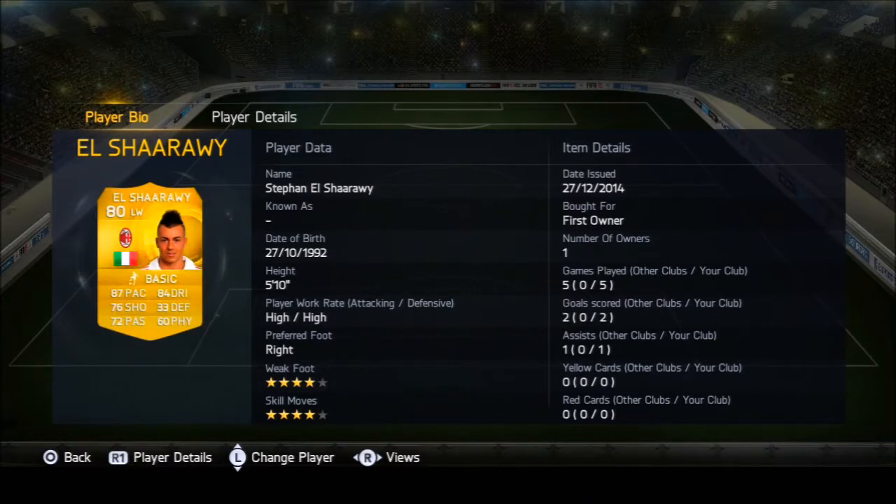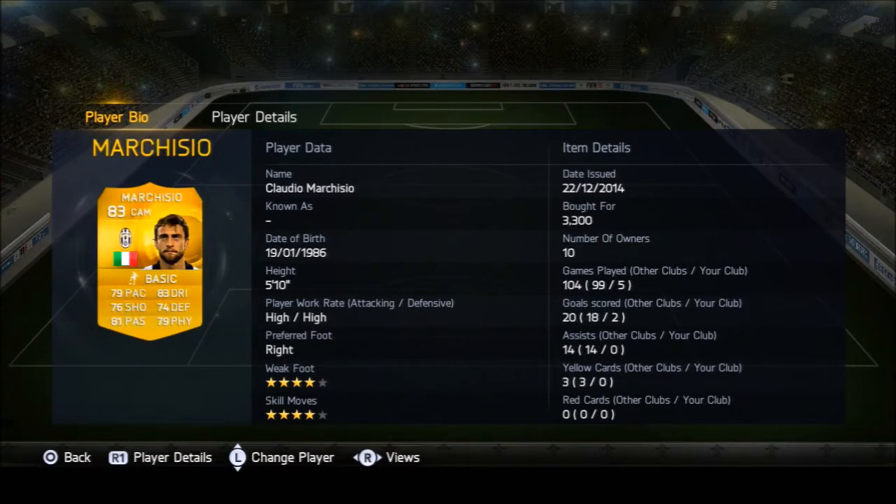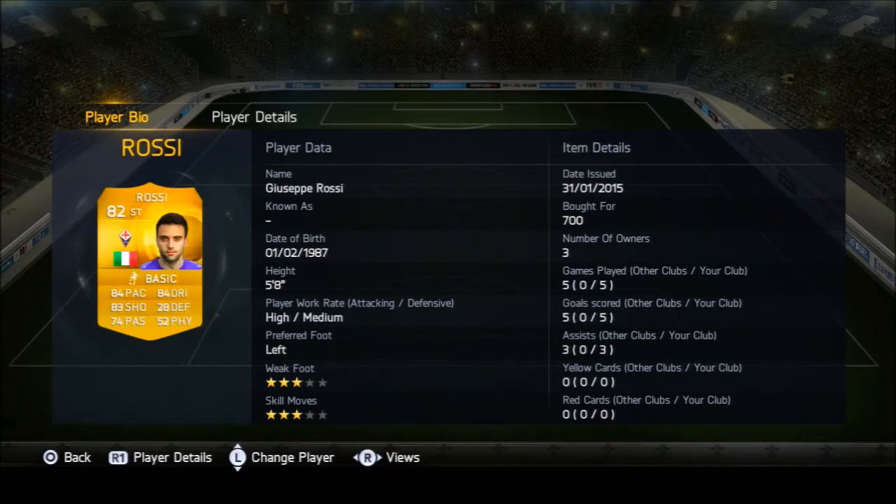We've got El Shaarawy at left mid — he's in the left wing position but still gets full chemistry because of links. He scored two goals and one assist but wasn't really involved in the game a lot. He was a decent player. We've got Marchisio in the attacking central midfield spot, and I'd probably use someone better in that spot, but he's not a bad player. He might do well further back given his high work rates — more of a box-to-box role.